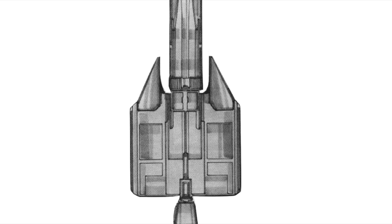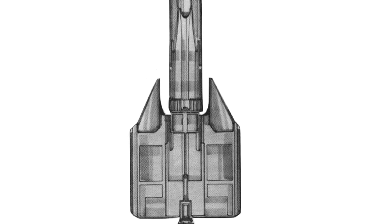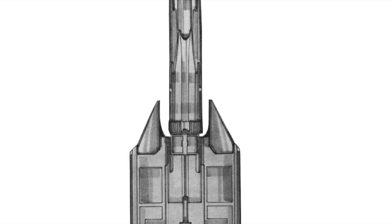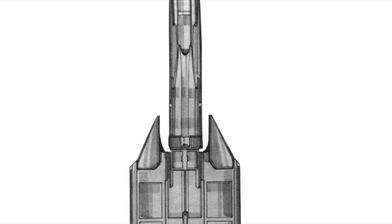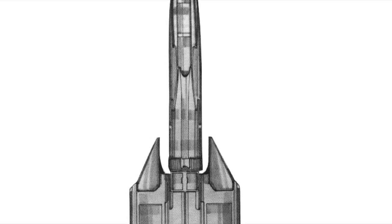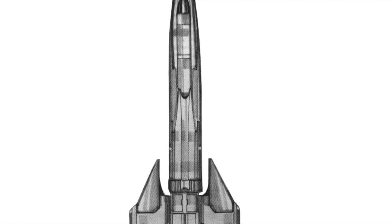Two PPCs and two LRM-20s, plus two large and medium lasers mounted in the nose, allows the vessel to unleash blistering fire upon enemies in the forward arc. Each of the wings mounts a single PPC and Autocannon-20, supported by a pair of LRM-20s and medium lasers facing forward, with another PPC, Autocannon-10, large laser, and two medium lasers pointing rearward. Directly aft, the Achilles mounts a third AC-20, two medium lasers, and an LRM-10. Four tons of reloads for each of the smaller autocannons, eight for the mammoth AC-20s, and a total of 17 tons of long-range missile reloads, allows this vessel to engage pretty much anything it wants.